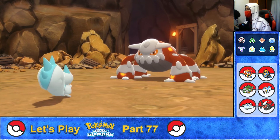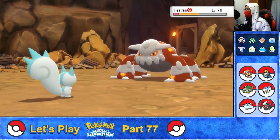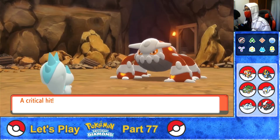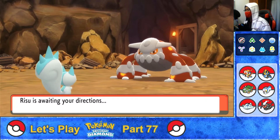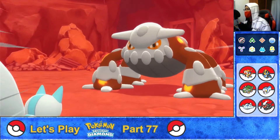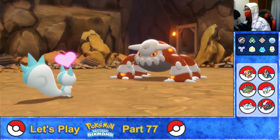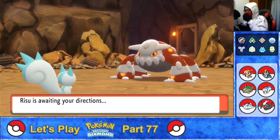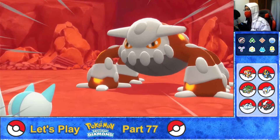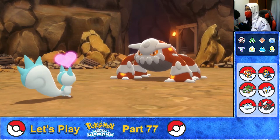Pachirisu, use your Super Fang on Heatran. Super Fang — chop! A lot of damage. Heatran used Stone Edge — it hits this time. A lot of damage, critical hit. Not good. One more time, Pachirisu, use Super Fang. Super Fang. Heatran used Earth Power — avoid it! Good job, Pachirisu. Pachirisu, use Super Fang one more time. Chop! Down to red HP. Heatran used Stone Edge — avoid the attack. Good job, Pachirisu.